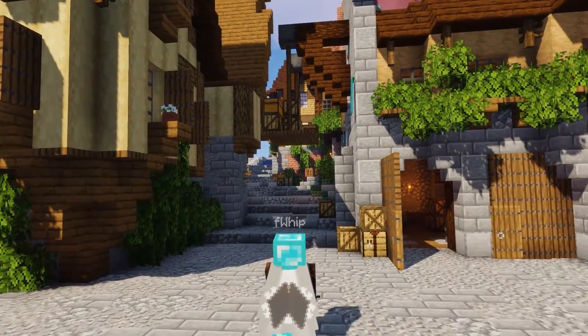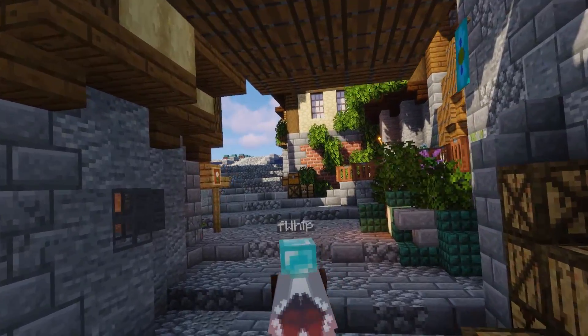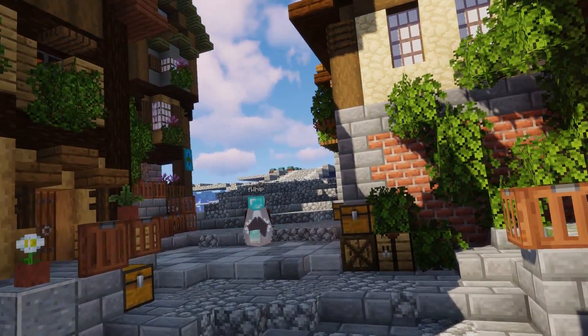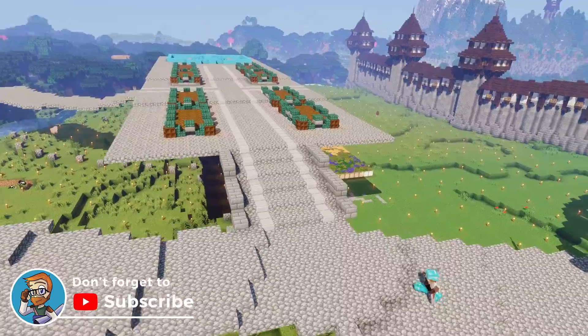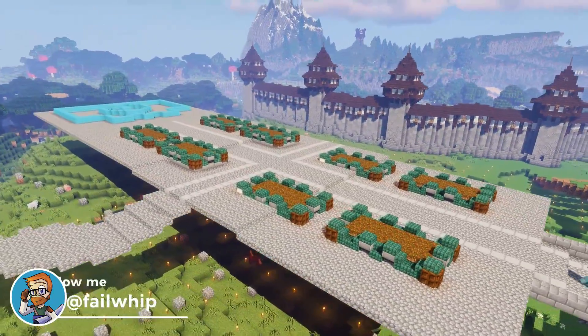Hey everybody, welcome back to Building with Whip. We are back here in our awesome survival city build, and I am so excited to get back into this today. Last episode we came through here and built up this awesome flying platform in the sky and talked about quite a few things around our city and our world.